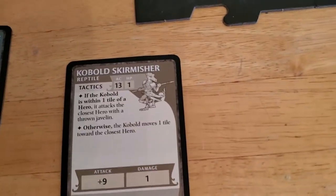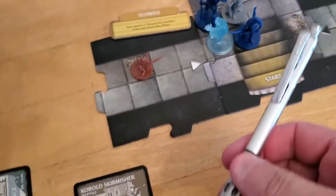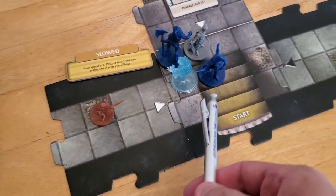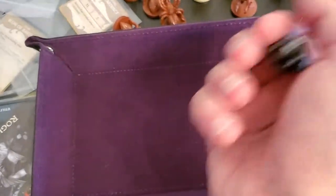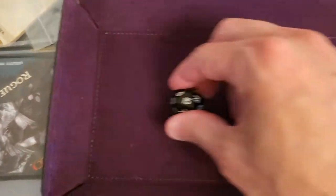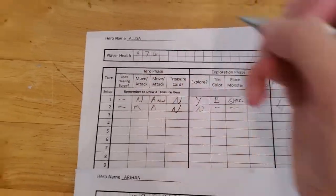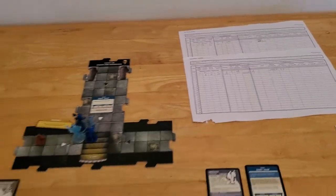Now the kobold skirmisher will activate. Arjun is kind of closer but there's a corner in the way, so logically it would attack Elissa - that's a plus nine on the attack against Elissa. Fifteen - of course that's going to hit. You roll low for yourself, you roll high for the monsters. Taking Elissa down to six. That is the end of the villain phase and the end of turn number two - we are not looking good.